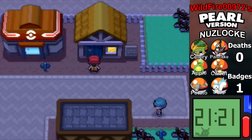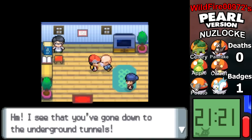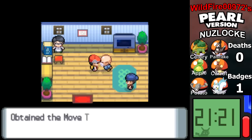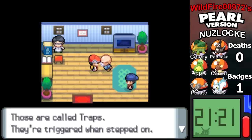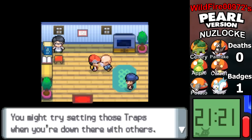I'll show you once I've gotten it. But first I'm going to talk to this guy. He says: 'I see you've gone down to the underground tunnels. Well done. Take these as an award.' Move trap, bubble trap, leaf trap. Those are called traps — they're triggered when stepped on. The underground is a place where you can go with your friends. You might try setting those traps when you're down there with others.